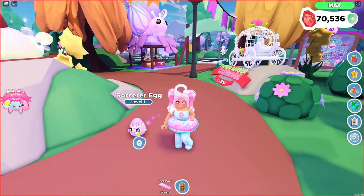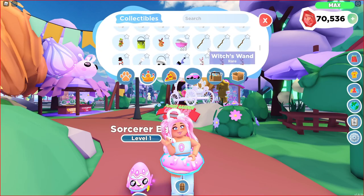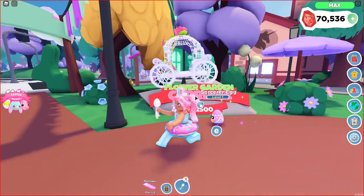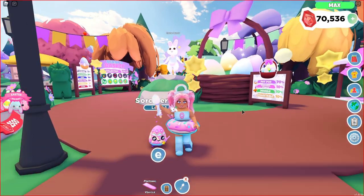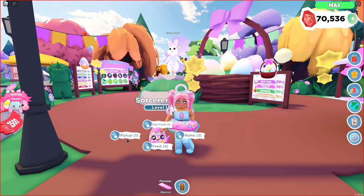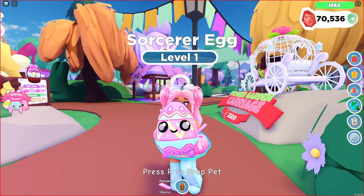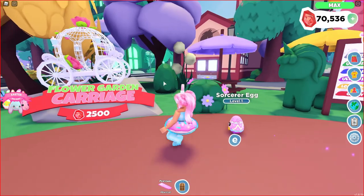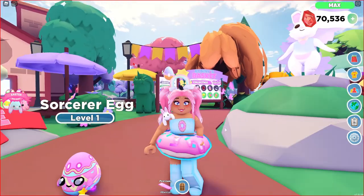Oh my gosh, look at this - a Sorcerer Egg! It carries a little wand! It has a sparkle effect too. Wait, I have a wand as well - will that do anything? No, I don't think so, but we both have wands! Who knows, this may actually have a use later on. Does he do anything with his wand? That is so cute. We claimed our pet finally! I'm so excited. I can't wait to make this into a rainbow or shiny - let me know in the comments if you'd like to see a rainbow shiny of this pet.